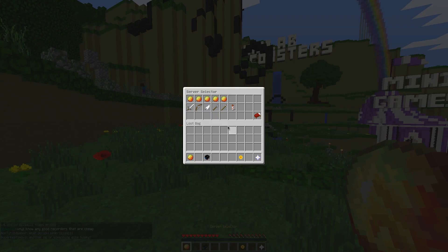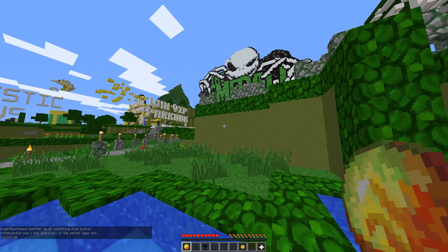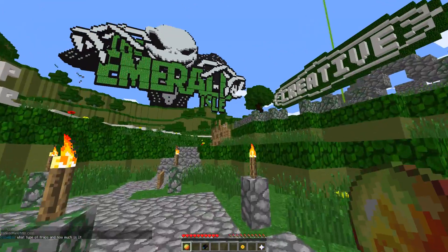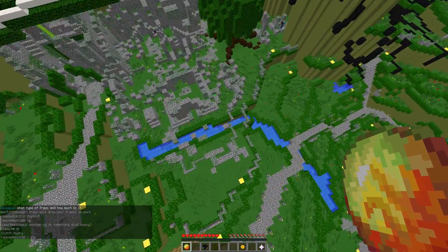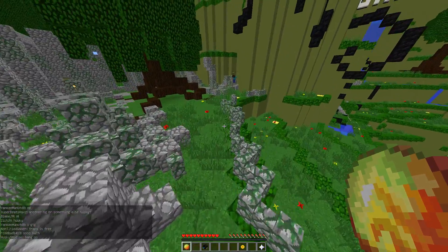You're going to want to come over to this area at spawn. Most of you probably know where this is — it's right near the little creative area. Well, it is a creative area basically, but you don't go inside the creative part. You come over to this graveyard and then you walk over here a little bit.